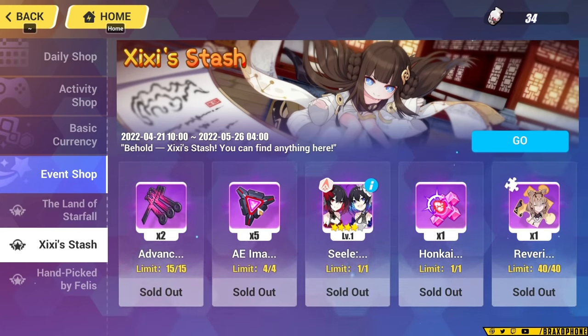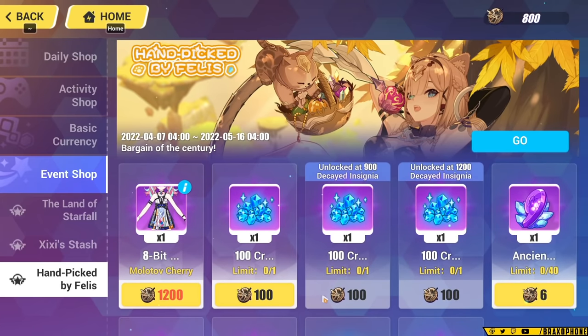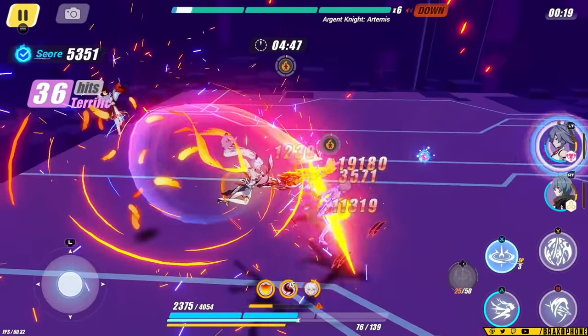Once you understand the main currencies like Asterite, your coins, and your gold pins, the event currencies are going to be very simple to figure out. Any limited time currencies will be spent in the event shop, and you'll want to try and max out these shops when you can, since they usually have crystals, Valkyrie Fragments, and other generally good items.